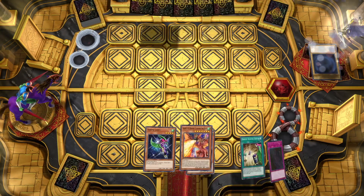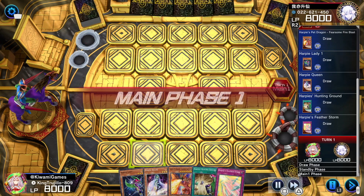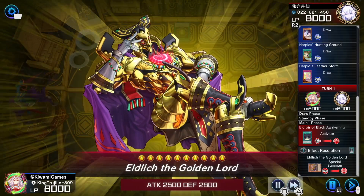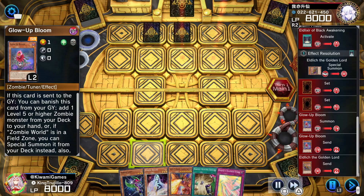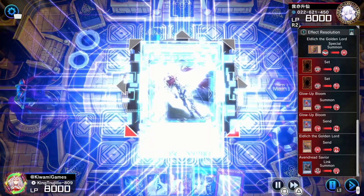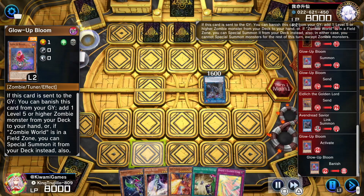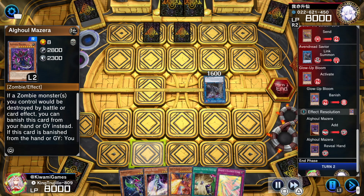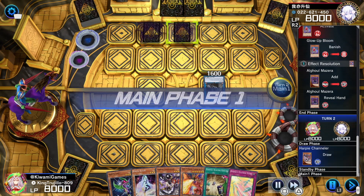Welcome back to our next game — this one we're going up against a 60-card Eldlich deck. He opens up with his Eldlixir to special summon his Eldlich, then sets two and normal summons Glow-Up Bloom so he can make an Avenger. With the Glow-Up Bloom effect he's going to add El Dorado to his hand for extra protection. Alright, so it's us — we have Harpies' Hunting Ground, so we can pop these back rows using our Harpy monsters.